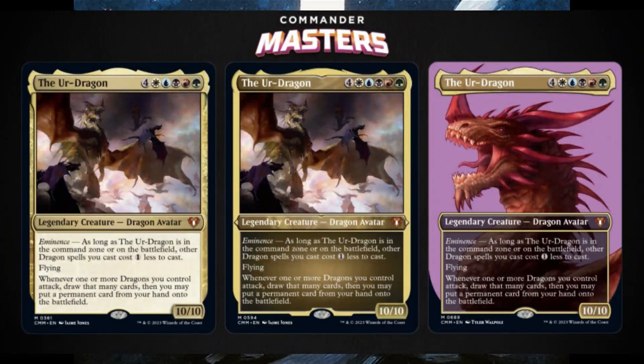The Ur-Dragon is also reprinted as a mythic in this set, getting the normal frame, the Etched Foil, and a profile frame that many legends in the set also receive.